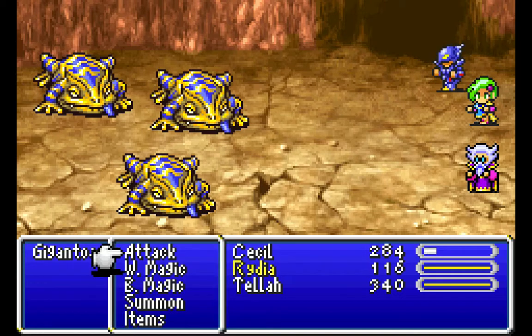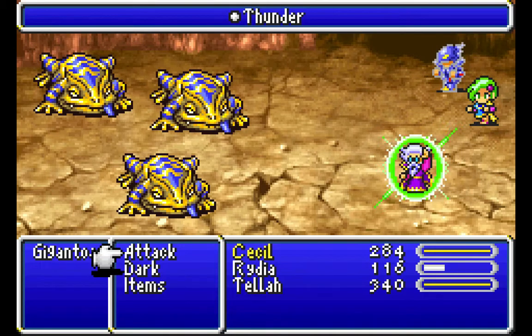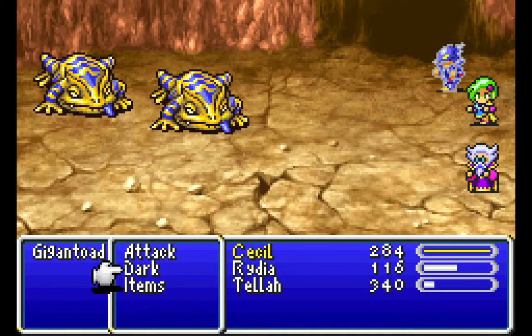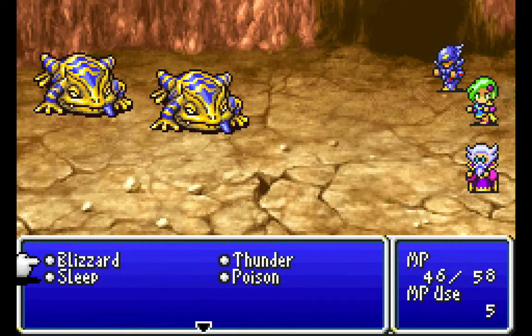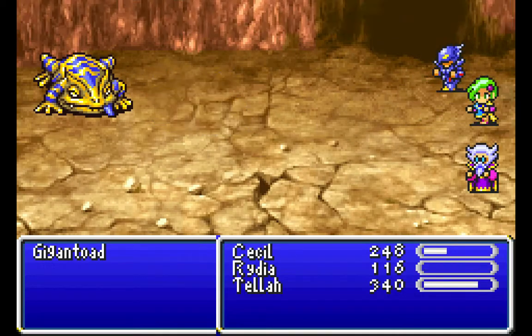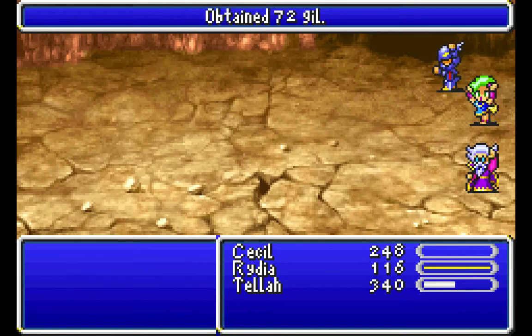That doesn't do much. That doesn't do anything. I think thunder - they look like they'd be a water type so I'll hit them with thunder. I like how I'm using Pokemon logic for this. My attack didn't do much, so I'll just use my dark magic. There we go. Blizzard on that - try that. Whoa! Does the ice rod enhance their ice stuff? I think so, I don't know.